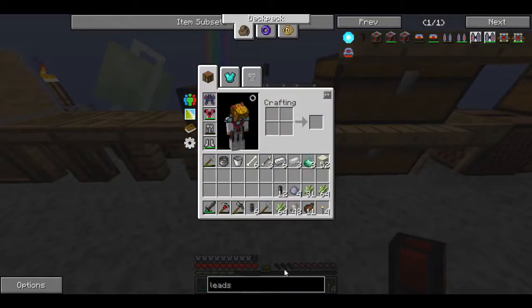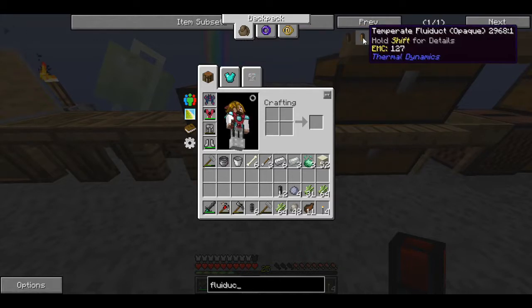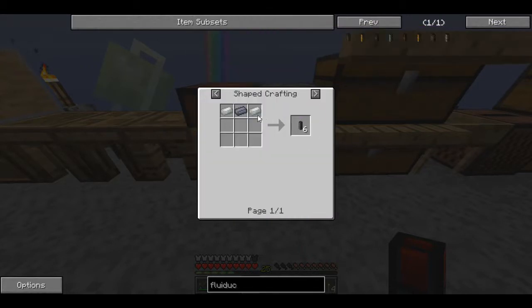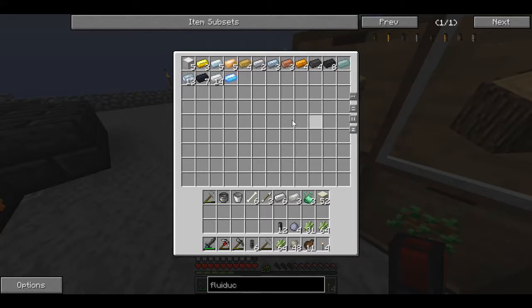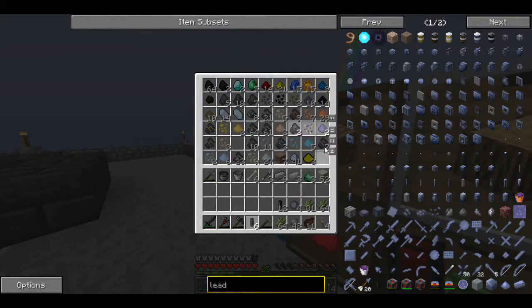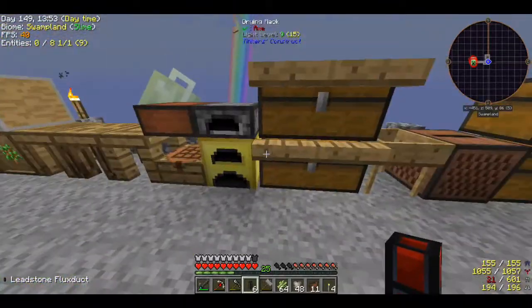I'm going to need fluid duct too. What is the fluid duct made of? Not the tempered one — it'll break if it's hot or cold, and I'm moving lava. So it's got to be this one: two invar and a lead. I need more lead. How do I not have lead? I always have too much of that stuff. Are any of these lead and I'm just not realizing it? You're not lead. Those three are nuggets and I can't make anything with them. No random ingots sitting around — I'm going to have to go make some lead.